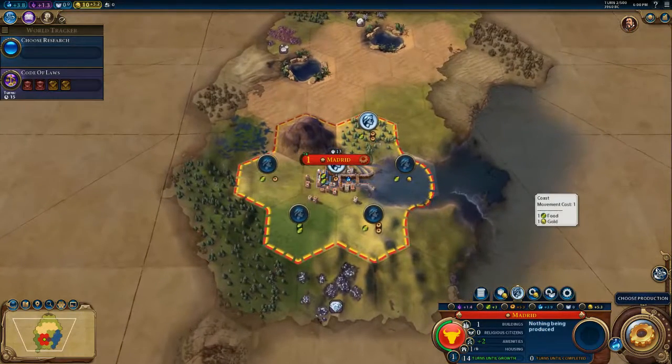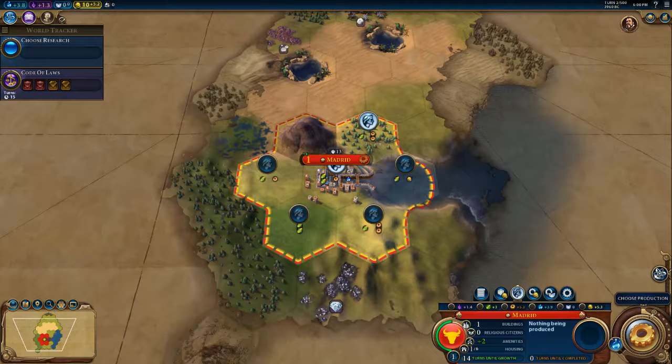Managing citizens — this is important to know as well. We have our one citizen working this tile, which means we're getting these resources. We're not getting any resources from unworked tiles. Even though these tiles are in our border, we're not getting the one food, one gold or the one food, two production. We're getting one food, two production from the tile our one citizen is working.